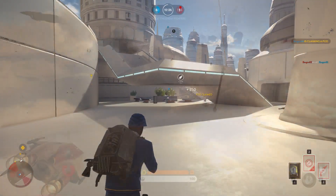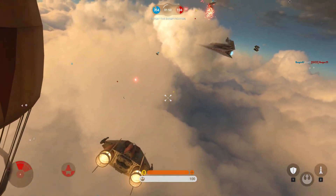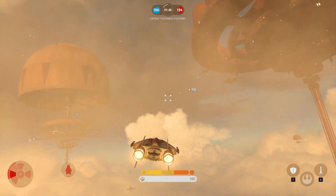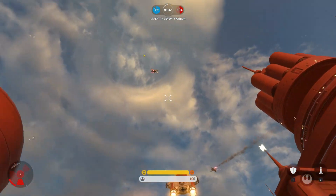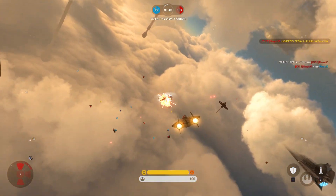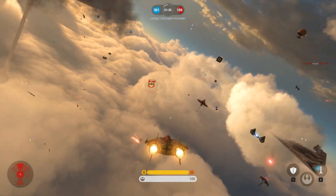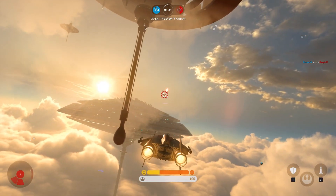Moving on, we have Fighter ScoreDome which has had its score cap increased to 400, making the rounds much more enjoyable — right now it feels like the round ends after just 2 minutes. Another addition you might have seen in the Bespin Fighter Squadron is the fact that there are actually Tibana gas platforms to fly around, which makes the game mode a lot more fun as you have cover to fly around and dodge enemies, compared to the other maps where everything is just open.